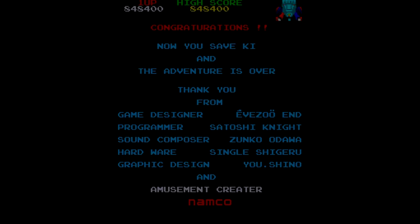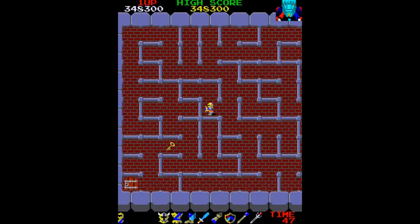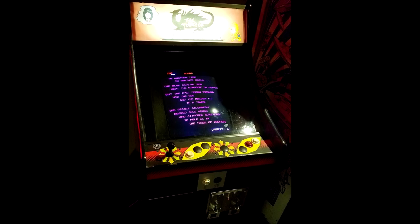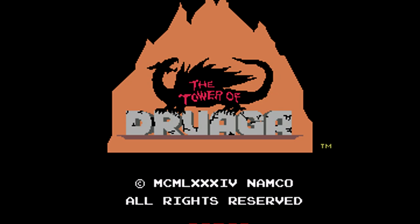The game was programmed by Satoshi Naito, with art by Yuichiro Shinozaki, and music and sound by Yunko Ozawa. Namco released The Tower of Druaga to Japanese arcades in June 1984. That is the backstory to The Tower of Druaga. With that now told, it's time to play the game for ourselves.